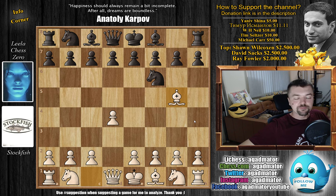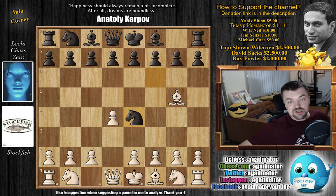Stockfish plays this line of the Trompowski with the white pieces, and then Leela gets the white pieces and has to play the same line — so that way they check out how Leela deals with certain openings and how Stockfish deals with certain openings. We have knight to e4 now, attacking the bishop, bishop to f4, and now c5, just a nice flank attack in the center.